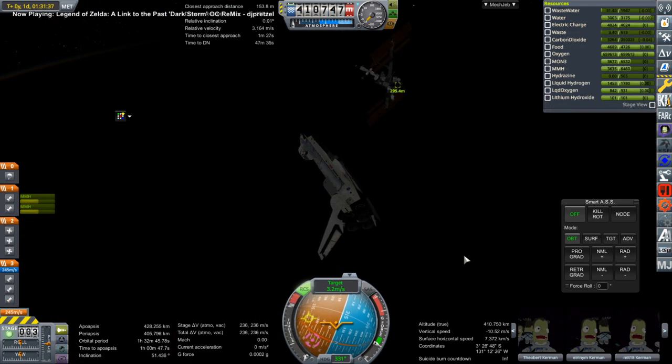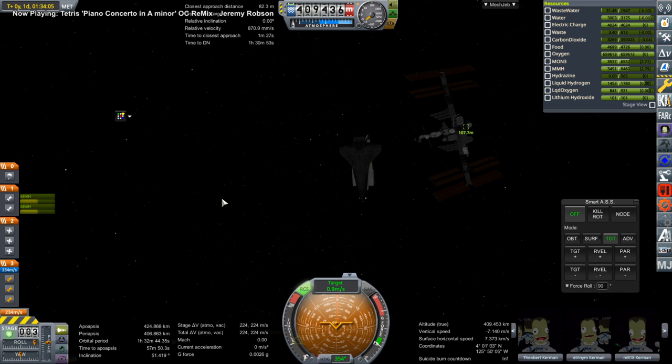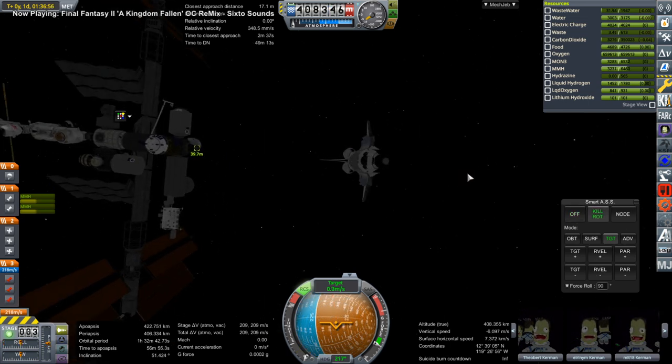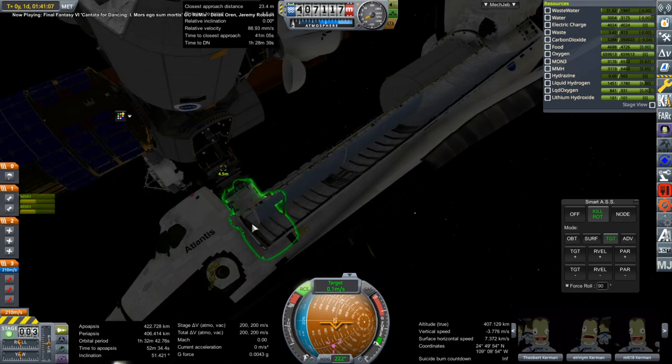I wanted to make sure everything was okay with that before we brought the shuttle in. This is a heck of a lot more of an involved docking, because for reasons unknown to me, if I try to control from the docking port, we can't really hold stability with SmartASS or SAS.